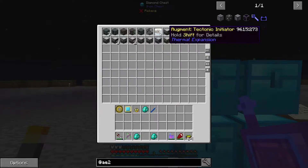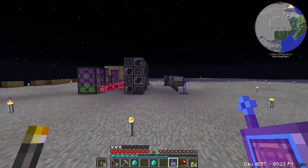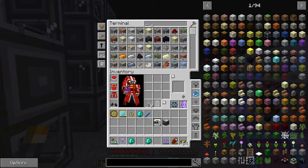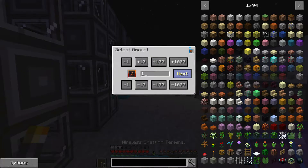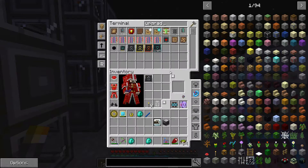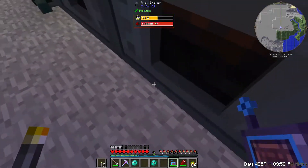The next thing I want to set up is this tectonic initiator - this goes in a pulverizer and we're going to upgrade this pulverizer to Enderium right away. Let's get our upgrades crafted. We already have the hardened one, so we'll craft one of each upgrade. The best part is that if it needs something like Enderium, the crafting system just does what it needs right away.